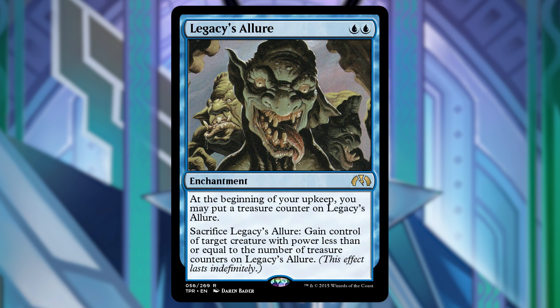Legacy's Allure — I've never seen this card before, but at our upkeep we can put a treasure counter on this, and we can later sacrifice it to gain control of target creature with power less than or equal to the number of treasure counters on Legacy's Allure.